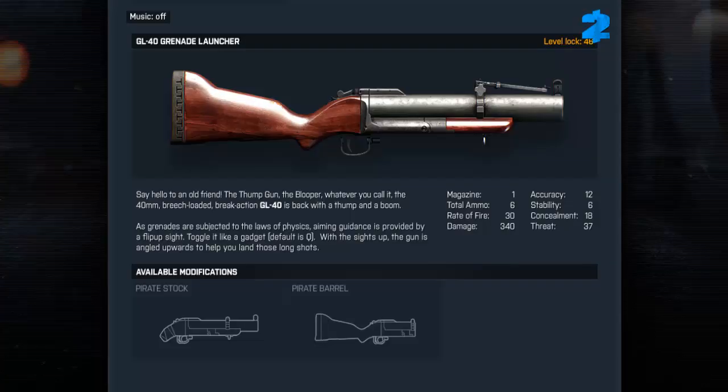The GL-40 grenade launcher is a different story altogether, unlocking earlier at level 46. I'd like you all to say hello to an old friend — the thump gun, the blooper, whatever you call it. The 40mm breech-loaded, break-action GL-40 is back with a thump and a boom. As grenades are subjected to the laws of physics, aiming guidance is provided by a flip-up sight — toggle it like a gadget. With the sights up, the gun is angled upwards to help you land those long shots. This weapon can be modified with a pirate stock and a pirate barrel.